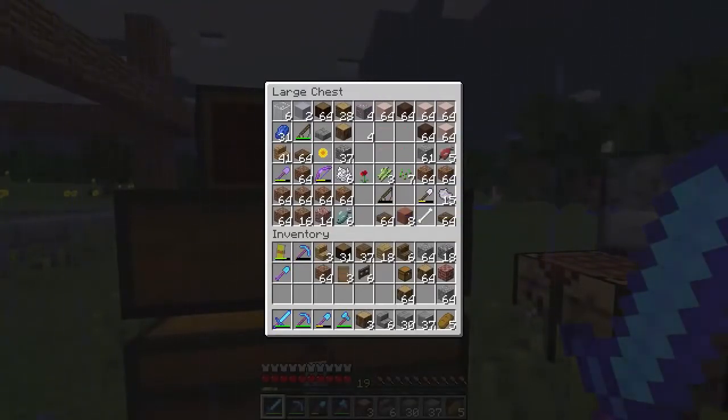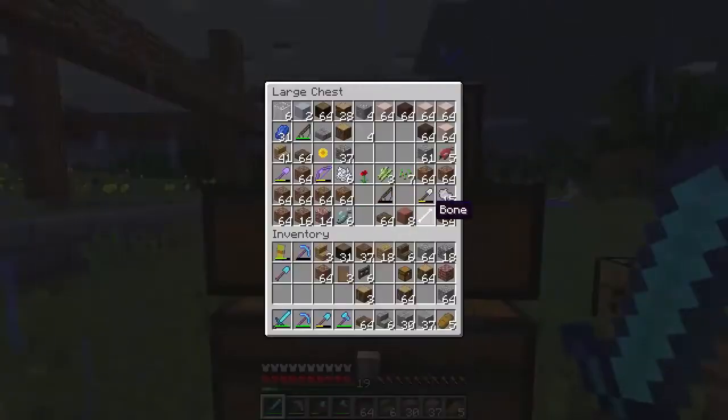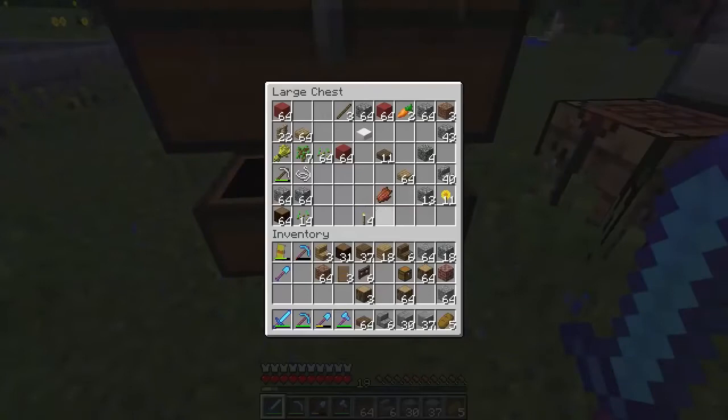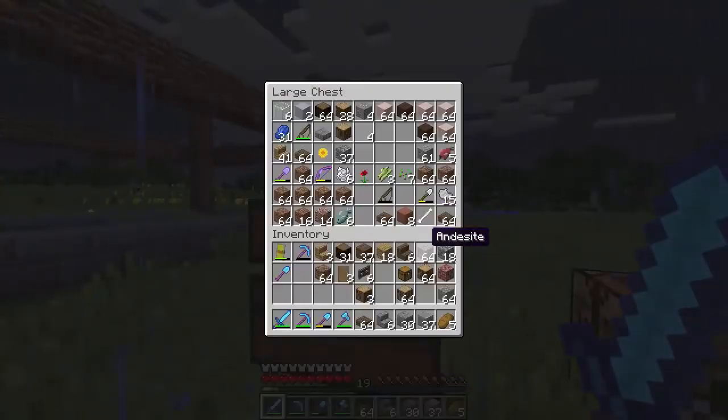I need some slabs. I want to use dark oak slabs. I think that's fine. I want to get some stair fences — do we have any of those? I want to see what we can do with that. I want to get some bushes. We have no leaves. So we're just not going to do anything with leaves then today. We'll probably do that in another episode.